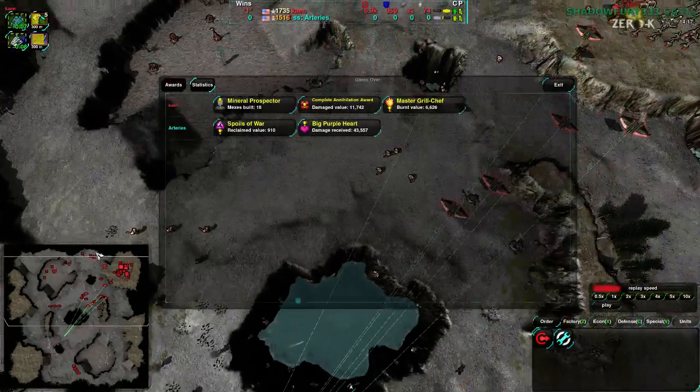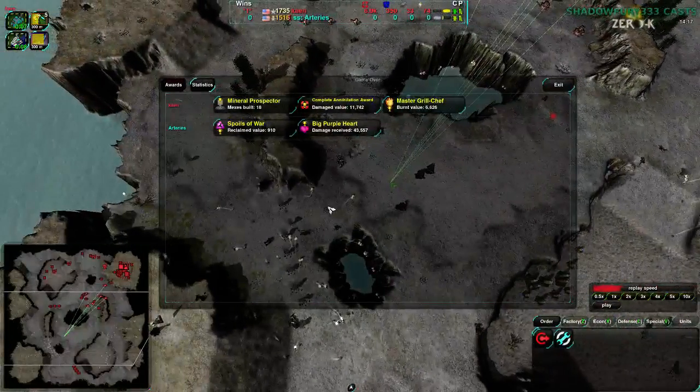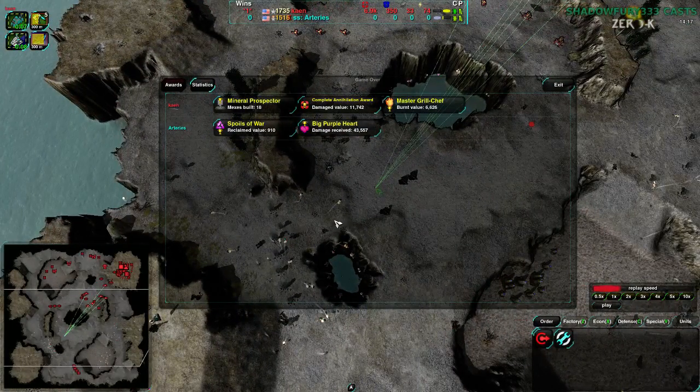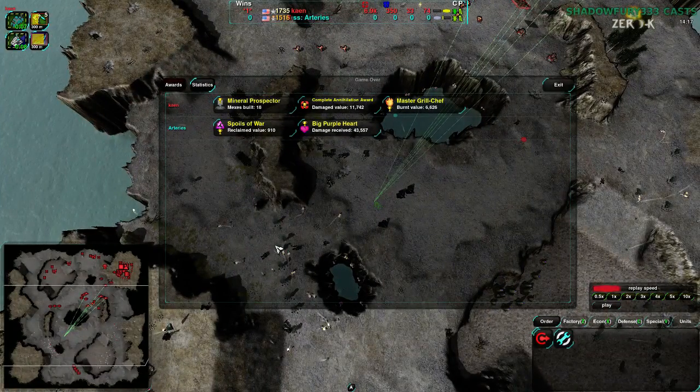Static defense at least buys you some time to get your units back into position - slow units like Warriors in particular. Ravaged is not a map where people build a huge amount of static defense except when they get to the center, then they pile them on. Arteries had a few Lotuses over in the corner, nothing really in the center, nothing to deal with potential assaults. Defenses are worth building - they give you some leeway, some breathing room. If you want to attack, you're at least sort of half-blocking at the same time.